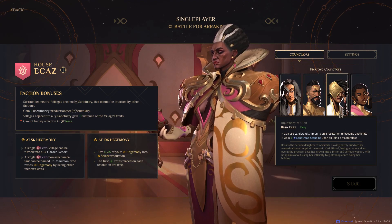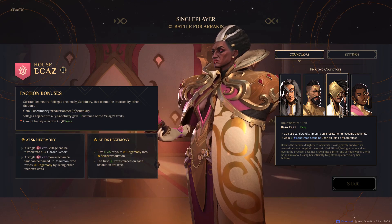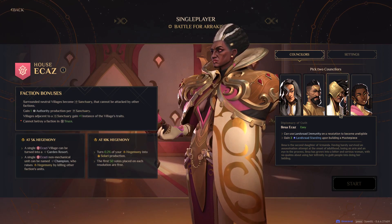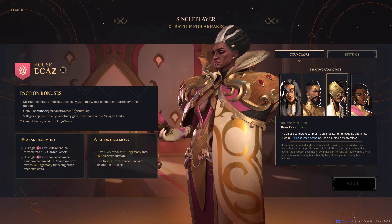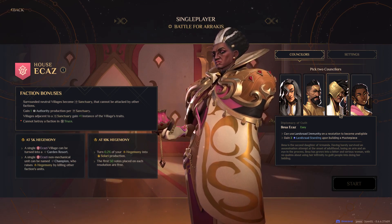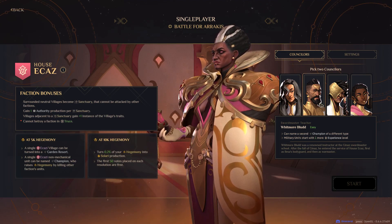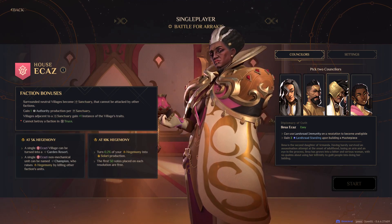The third councillor makes you immune to certain resolutions during the Landsraad council, but it also gives you a little bit of standing for each masterpiece you build. You would have to build 10 masterpieces just to get 30 standing, which is not enough to go up a tier — you need 100 standing to go up a tier. It might keep you from going down a tier, but in the long run it's not going to make a giant difference compared to the one that just makes all your military units slightly better.